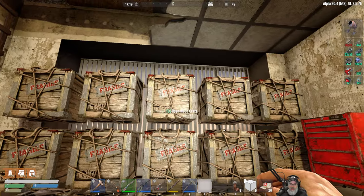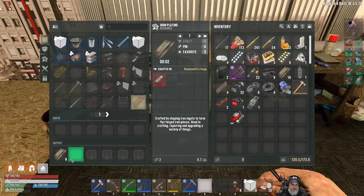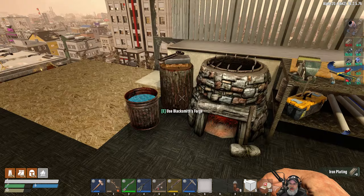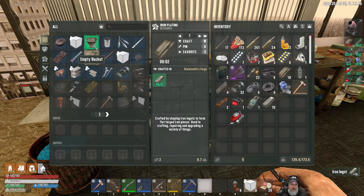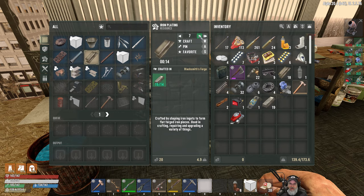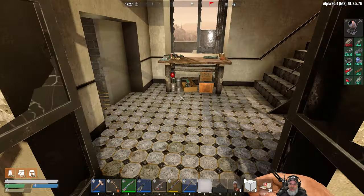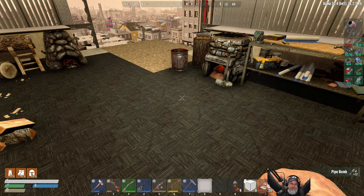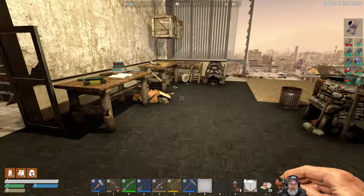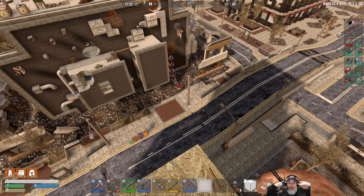It's all about the iron. We need to make 7 more pieces of iron plating, which means we need 14 ingots - we can do it! What time is it? It's 17:27. How many pipe bombs do I have? 39 pipe bombs - that's not even close to enough. Oh man. This has been probably one of the most challenging weeks in this game I've ever had in my life.